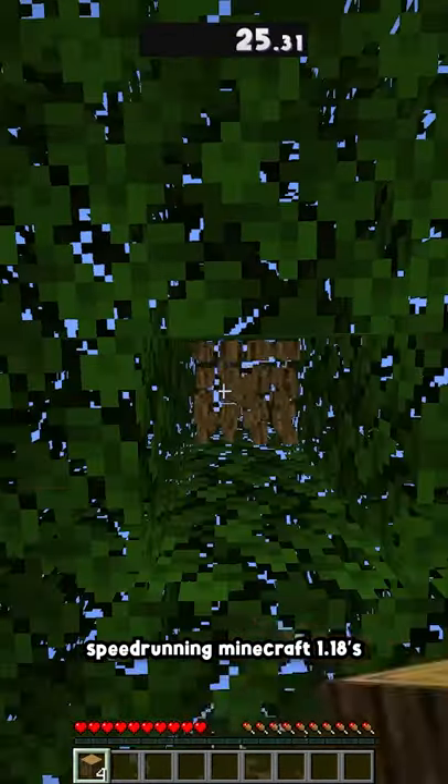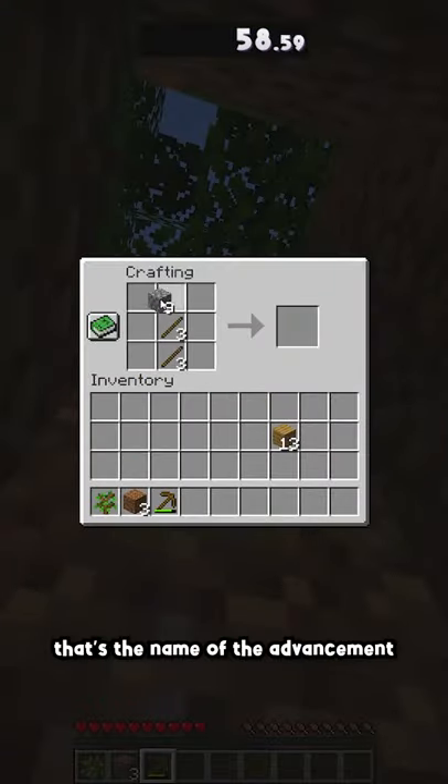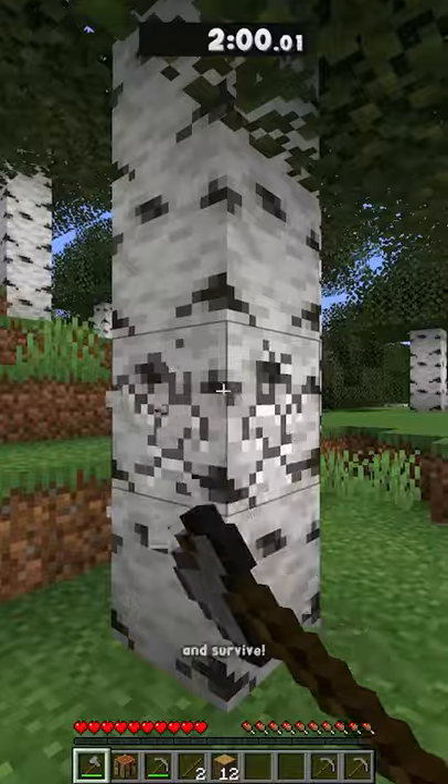I'm back at it again, speedrunning Minecraft 1.18's newest advancement, Caves and Cliffs. Yes, that's the name of the advancement. To get this advancement, we have to fall from the world height down to bedrock and survive.